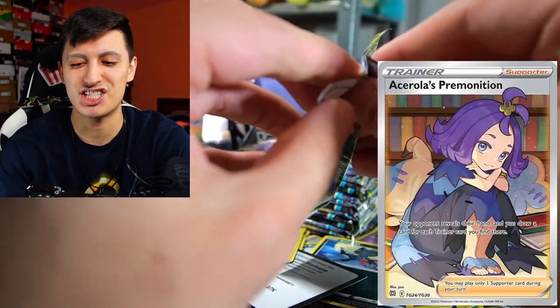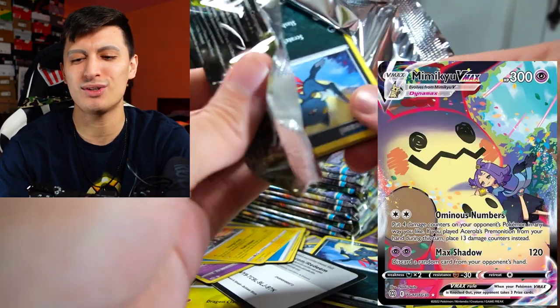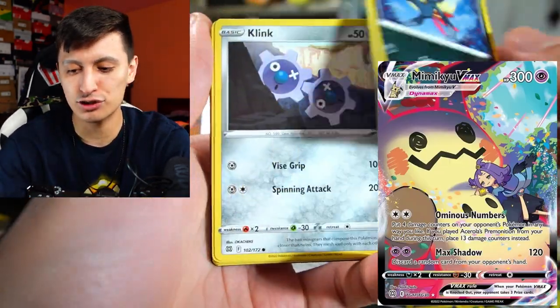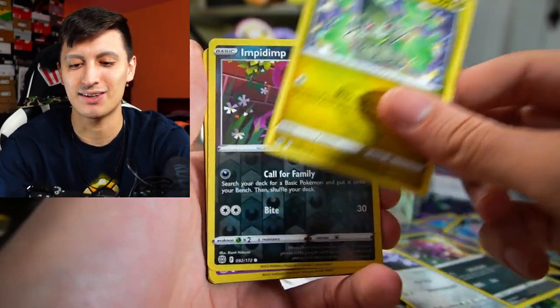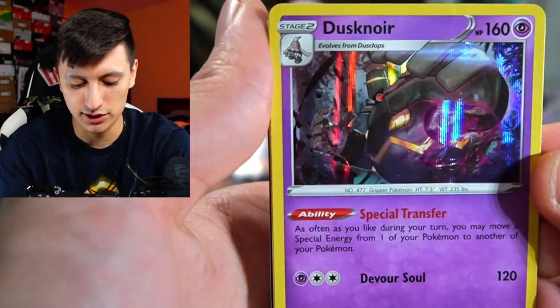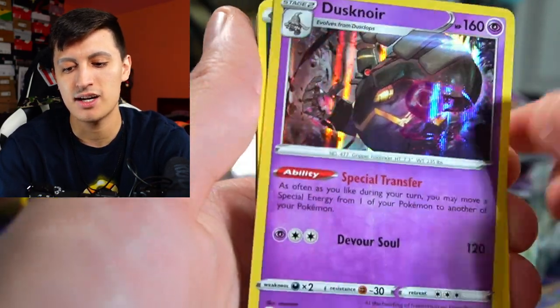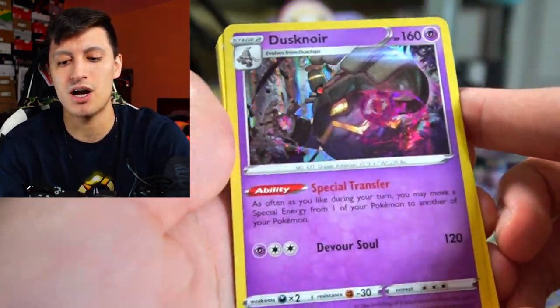There's also Ace Roll as Premonition in this set, which combos perfectly with Mimikyu — Mimikyu has an attack that literally does more damage if you used Ace Roll as Premonition. Hopefully we can get a cool Mimikyu VMAX. Dusk Noir Hollow Rare is definitely a solid pull; this card might see some competitive play down the road.